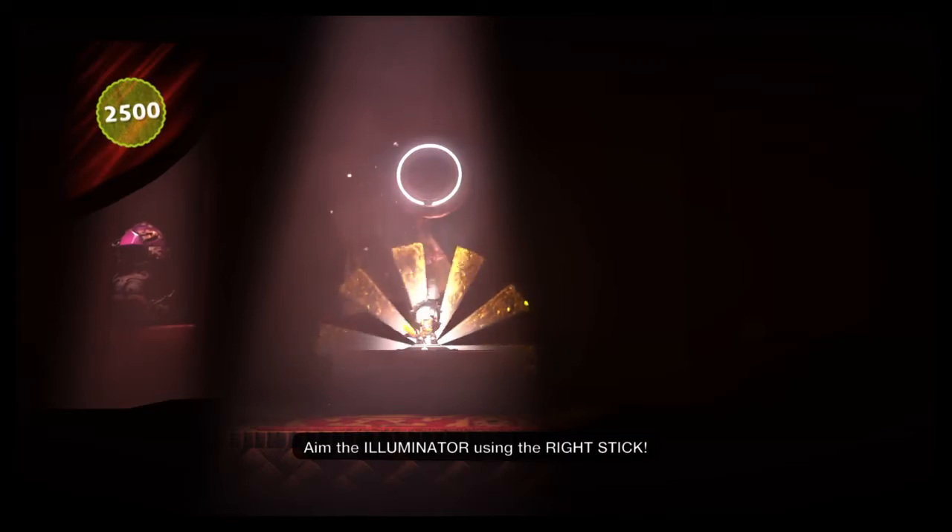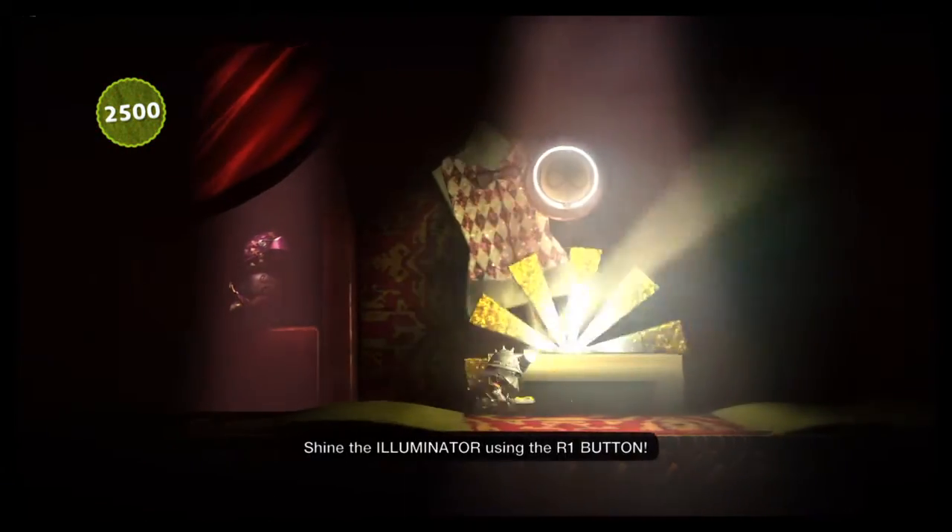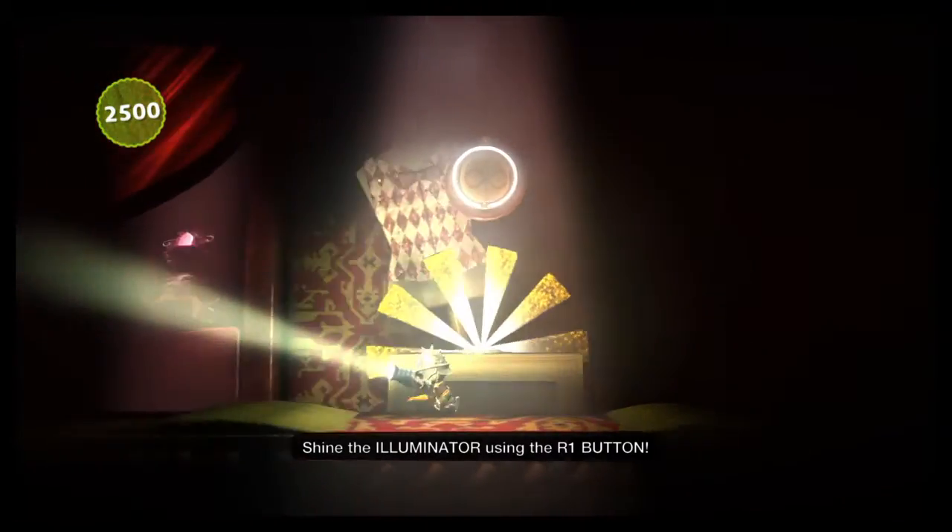Aim the illuminator using the right stick. Shine the illuminator using the R1 button.